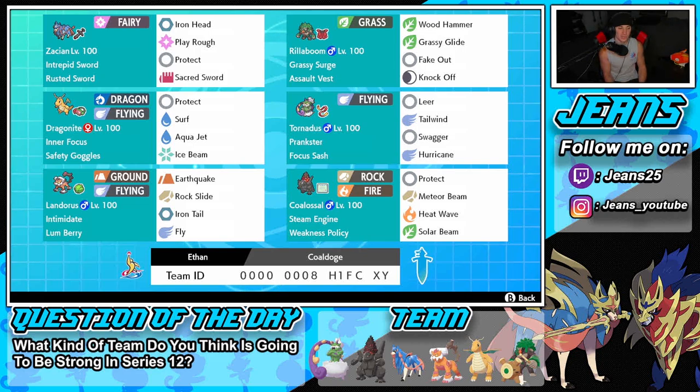Middle left is Dragonite — kind of an off-meta build — but it's really only here to trigger Steam Engine and Weakness Policy for Coalossal. It's got Inner Focus, Safety Goggles, and the moveset is Protect, Surf, Aqua Jet, and Ice Beam. We're not really bringing it in unless we have Coalossal, because it's only there to Surf or Aqua Jet and get that Coalossal rolling.